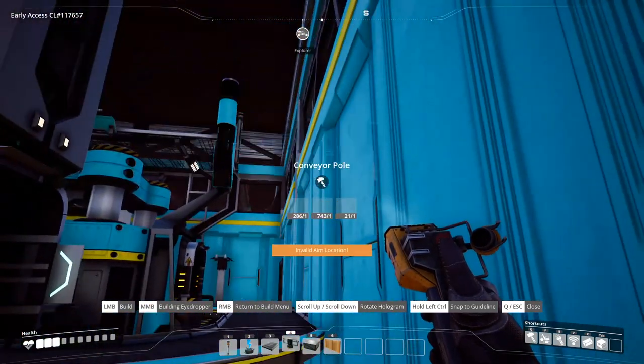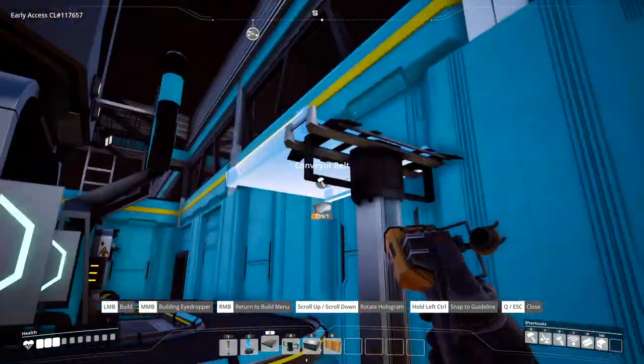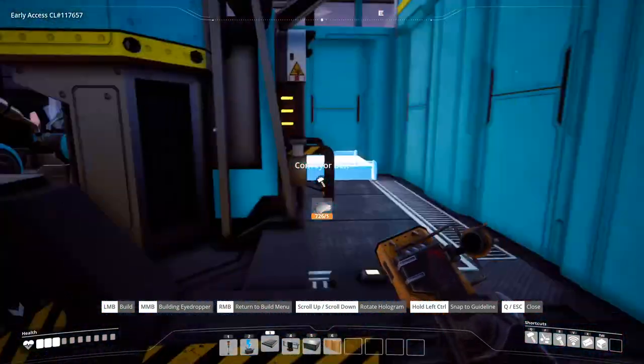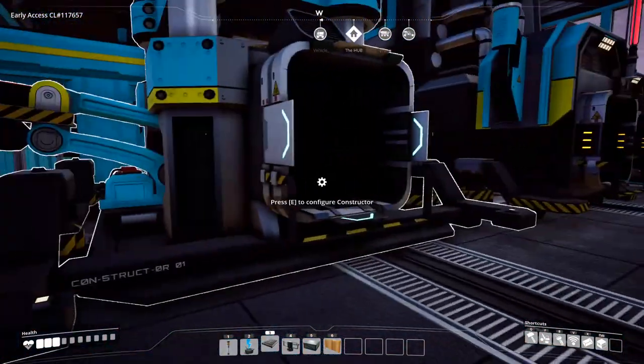Taking your other conveyor pole, put one right next to the 90 we just placed. Now connect this conveyor pole with the other one placed earlier, and then connect that with the first one. Then you can connect that constructor to that conveyor and we're good to go.